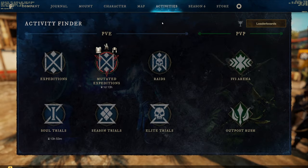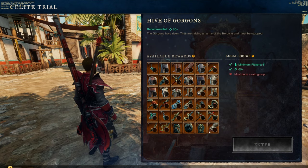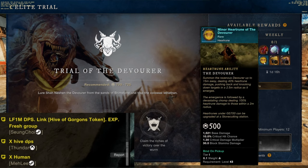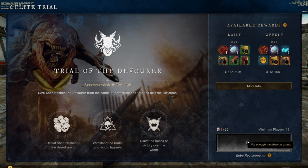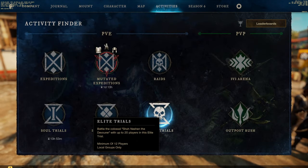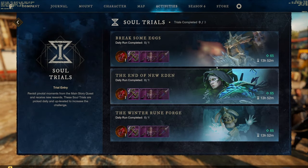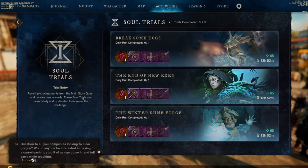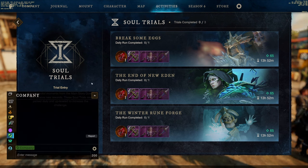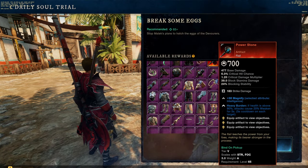In New World Aeternum they added elite trials and raids under the activities section. Go ahead and participate — in the yellow recruitment chat you'll see people doing ex-worm or ex-hive, which are the raids. You need to find a group on your server since there's no queuing feature — you must find a group in yellow chat before you can run the raids. Also underneath activities they added soul trials — solo PvE fights that are actually pretty fun. You can get an artifact from soul trials and earn rewards. They're iconic past campaign fights you can relive.